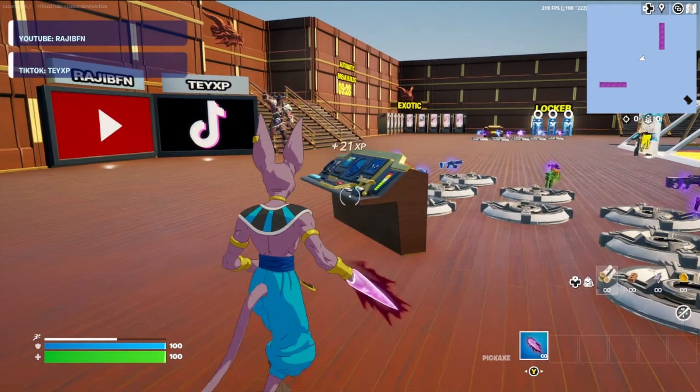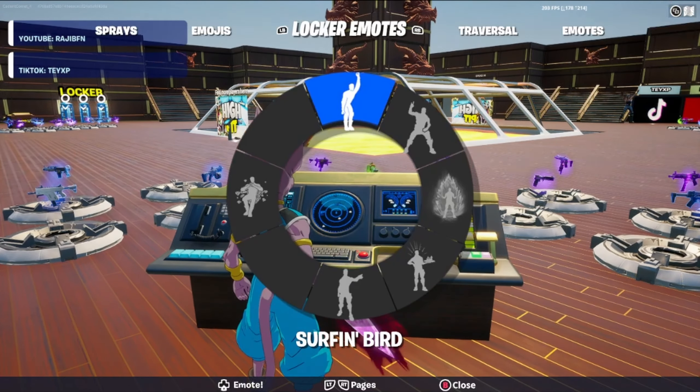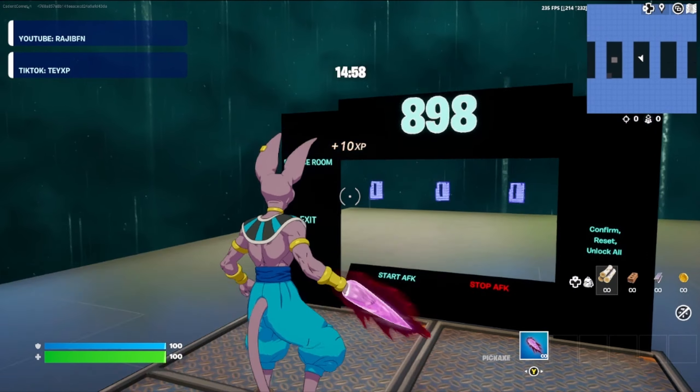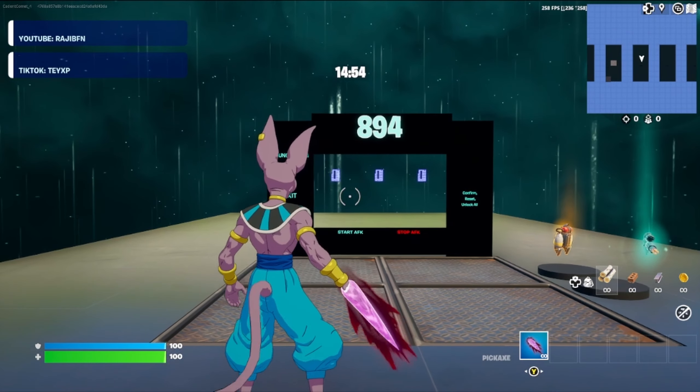Now, we're going to come over here to this control panel by the SMGs. Go ahead and throw up an emote. If you've done it in the right spot, it'll bring us to this area where we have a 15 minute timer and a code to enter.